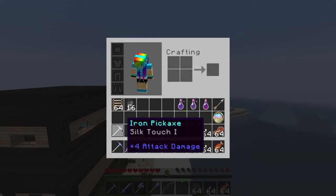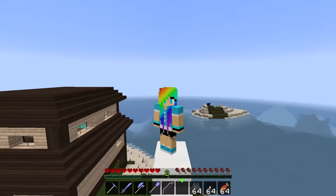I also have an iron pickaxe that only has Silk Touch. That's for blocks that you want to pick up as-is — like diamond ore or coal or something like that that you don't want to break.